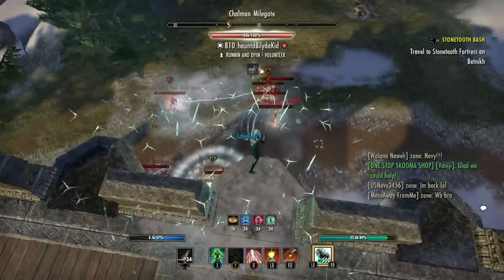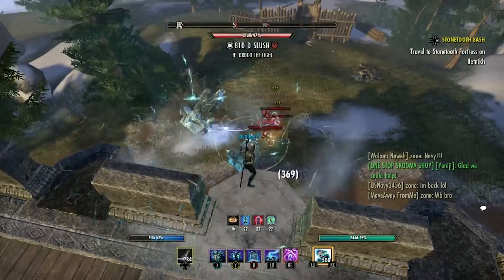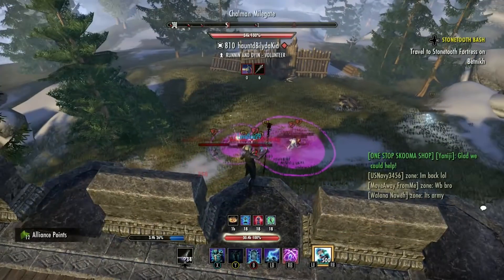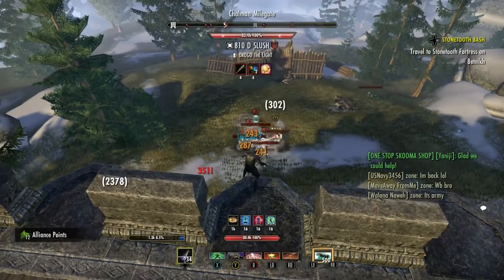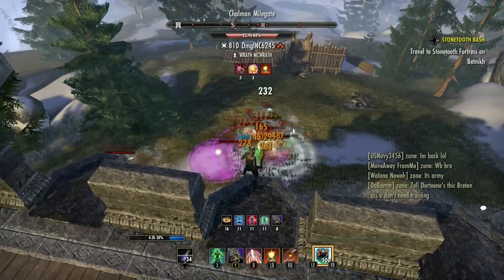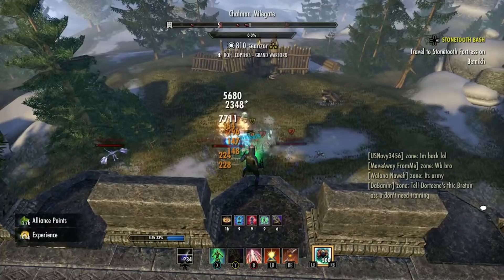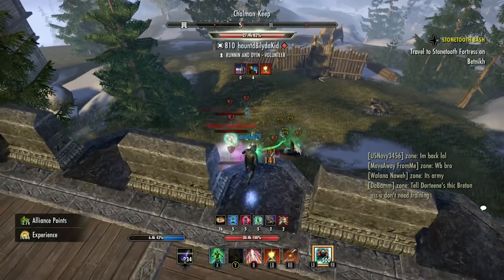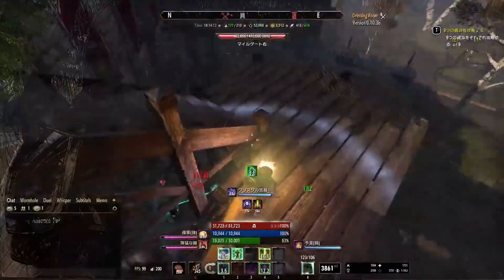Lavallee actually sent me a couple clips of this build in action. Here you can see a bunch of enemy players just fighting each other. I think I figured out the plan for this build — he throws down a bunch of distance dots, puts on as much AoE pressure as possible, and if one opponent goes down to Lavallee's attacks, the chain reaction of vicious death goes off and so many players drop. Really cool stuff.